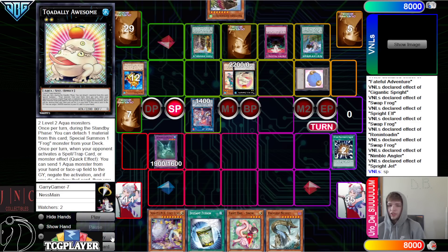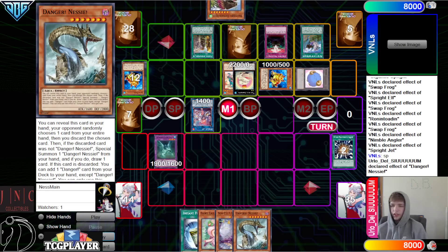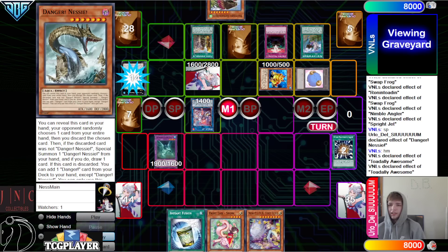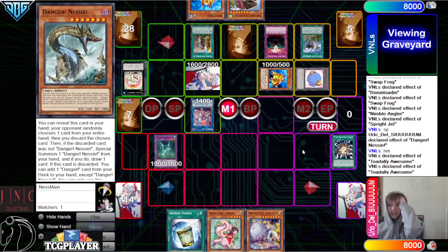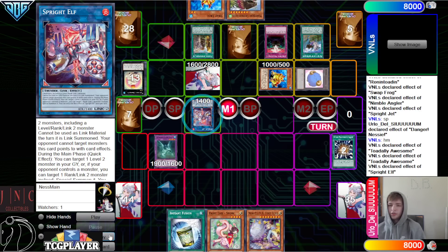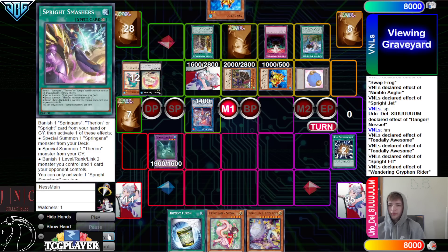Standby phase, Toad effect — attach, go summon, just more follow up and a free level two for Smashers. Activate Nessie — in response, chain Toad, negate and set that. Toad effect, add back. At that point you don't even have to let them activate Nessie — they can get a lot out of that and a free body. You can also just Elf summon back Toad here. So then we have Toad, we can summon Griffin. We're going to summon out Griffin. Smashers setup — Smashers is huge, because we have the two regular negates, but then we have something that's just an anytime interruption out — so nice.